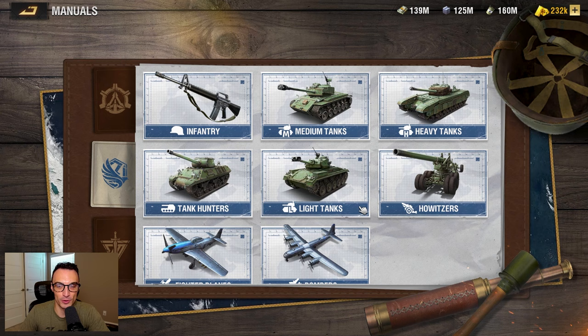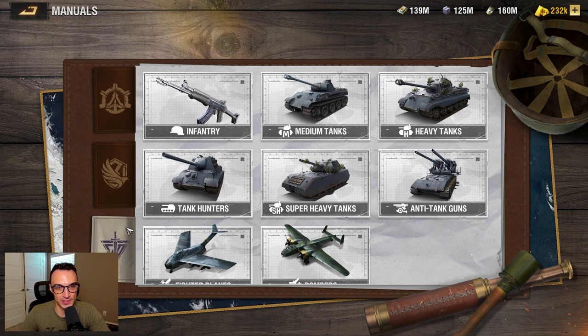Moving on to Vanguard, just like the other two camps, the Vanguard camp has an infantry unit, a medium tank, a heavy tank, a tank hunter, a fighter plane, and a bomber. But the Vanguard camp actually has two unique units: the super heavy and the anti-tank gun.